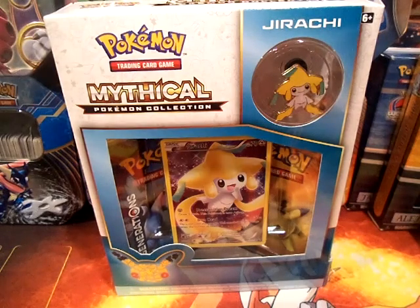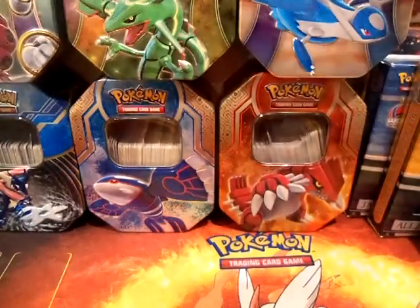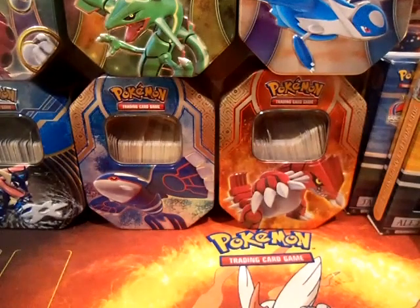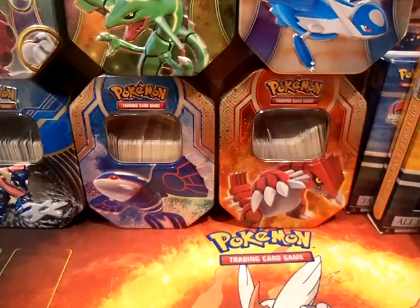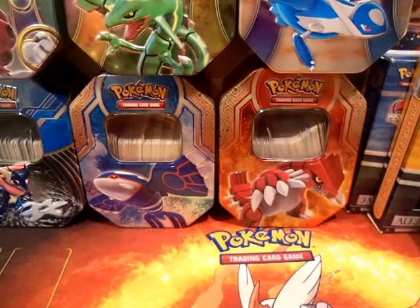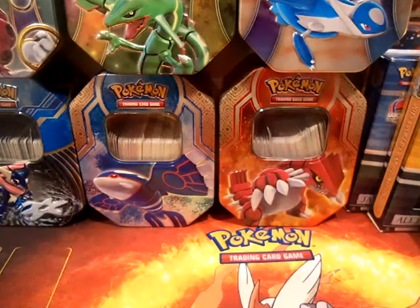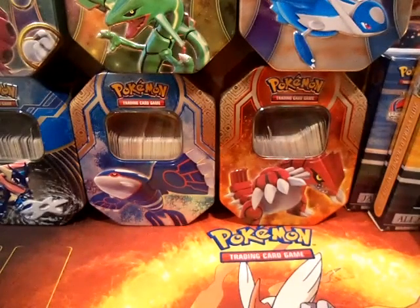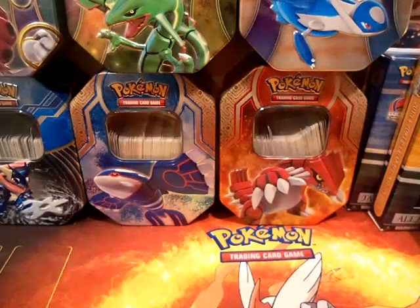So yeah, that's exactly what I'm going to do right now. Let me get the box out and cut it open, and we will be on our way to some Fullards. I really want to get more Fullards — maybe a Jolteon or another Charizard, Mega Charizard.